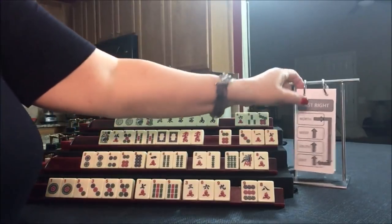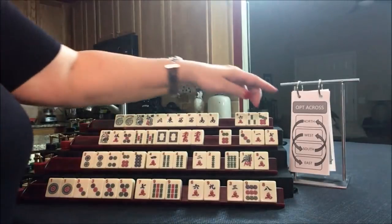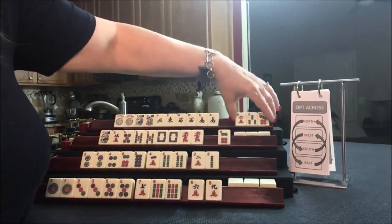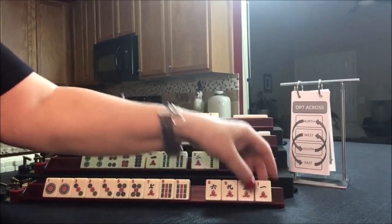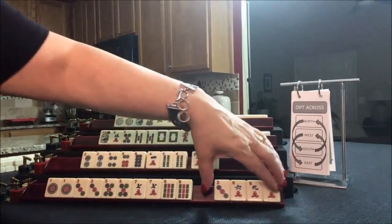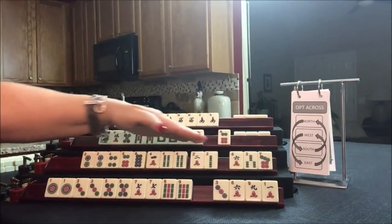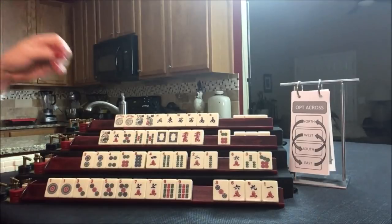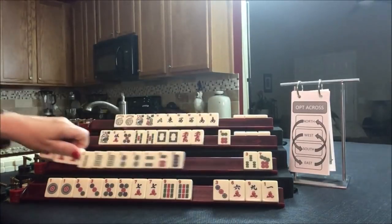Wow, everyone's kind of looking good now. That was last right — we're going to do optional cross. We need a tile here, let's pass that one. East and West, then North and South. Three dot — these are all discards. Oh, we got a seven — I'm going to focus there. Four discards, that's pretty good. No keepers. We're looking for 2-4-6-8 — we did get a six, but we need pairs. Matching pairs for the 2-4-6-8 pair hand — that would be the second hand down. We can just keep them in order.